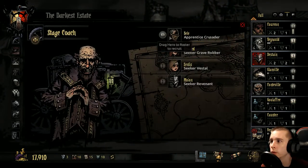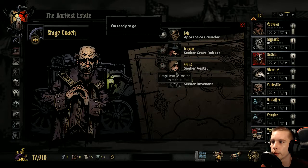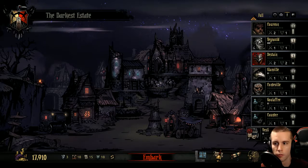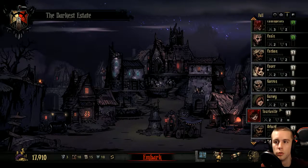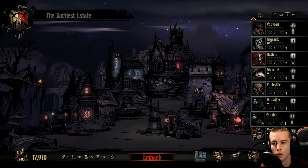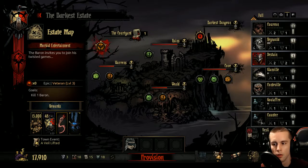Anything over here? We do have a little one — crusader, grave robber, vestal, revenant. Well, our roster's good for now. Any stress relief I need to do... None? Okay. Well, we have two in the disease ward here — one, two, three. So I'm thinking another... We can do another basic run if we wanted to.